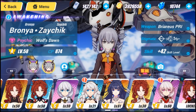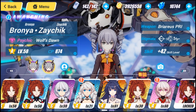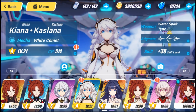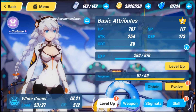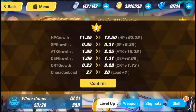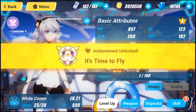I didn't know this but it looks like we have two valkyries to evolve. I can finally evolve my White Comet to S Rank. So this is a double evolving going on right now in this video. White Comet S Rank — finally, very nice, I will take that. It's time to fly!